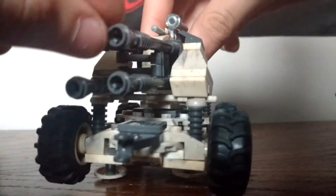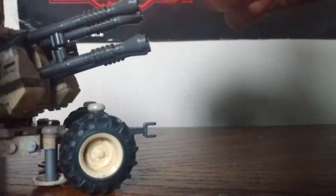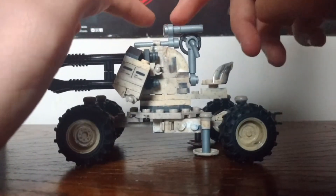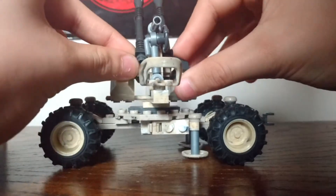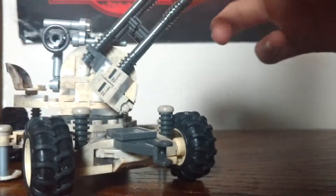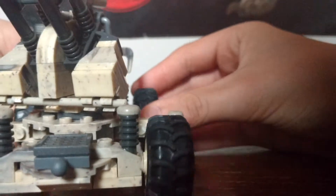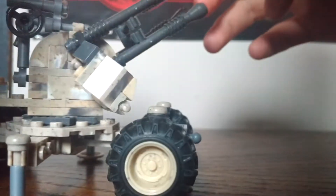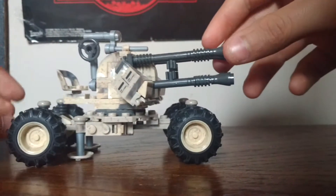Moving on to this vehicle - this is the main attraction, in my opinion, because it is really well designed. It can turn a full 360 degrees. It has a little sight, kind of like a scope. The two ammunition boxes look really nice. You have a little hook there, a base plate, and the tires come off - let me show you - like so, and pop back on like so. This part can be rotated, and the barrel can pivot up and down. This is actually a very, very useful set.